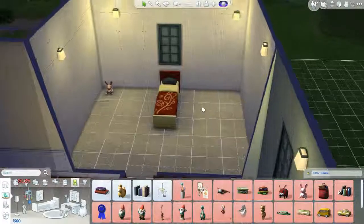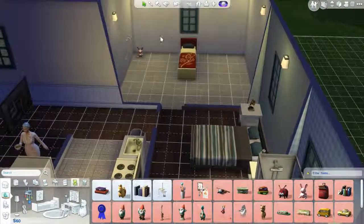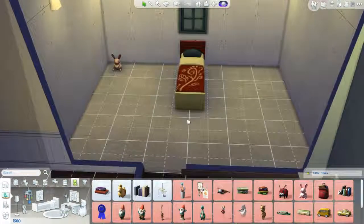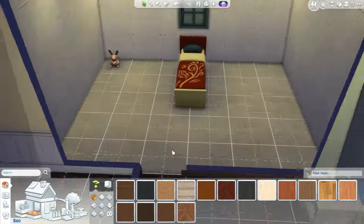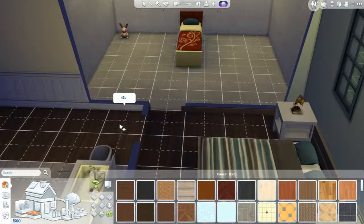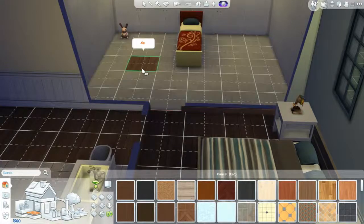As Steve goes to work and gets promotions, we'll definitely upgrade this room first - the walls and then the floor. I might just go ahead and do the floor now. Let's sample - how much money? 250. Alright.